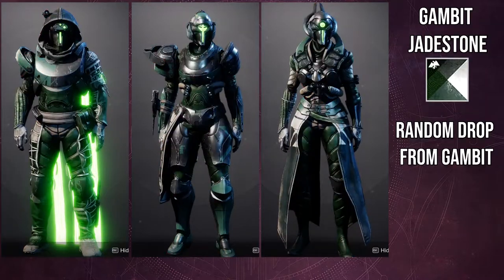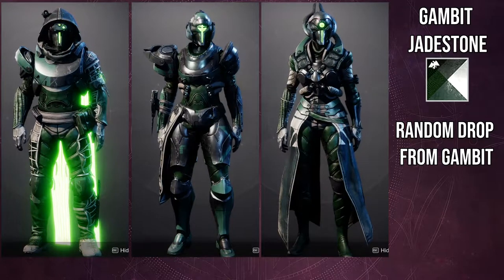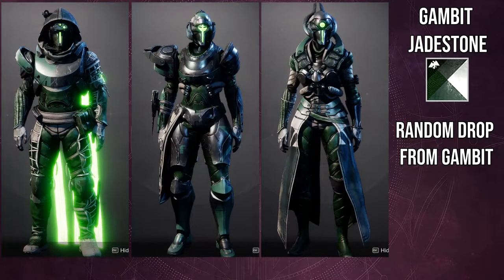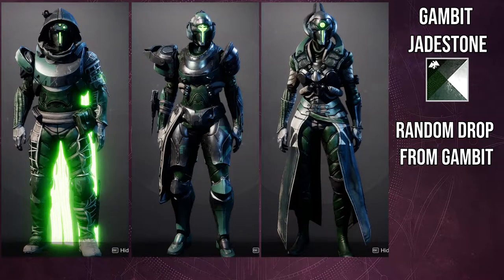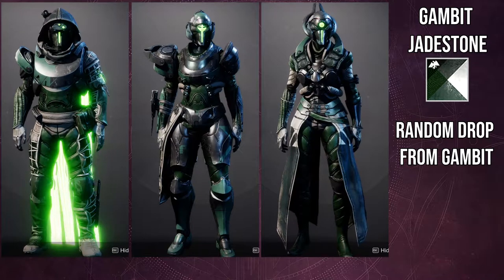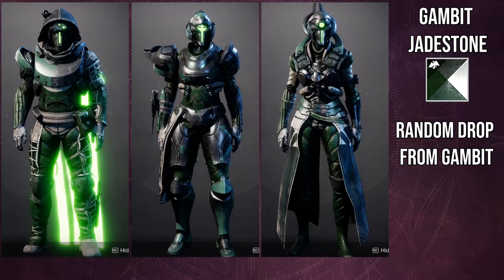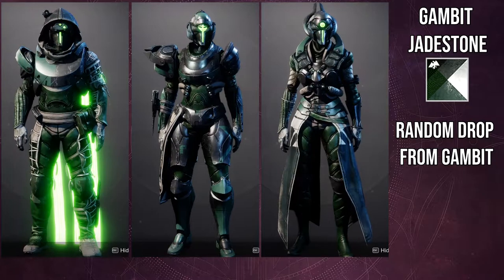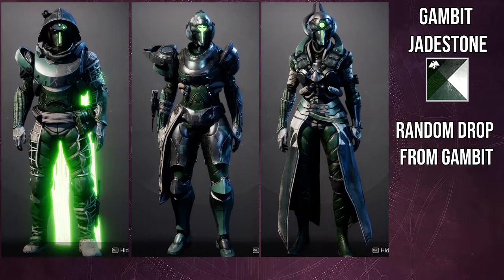The next one is Gambit Jade Stone. This one is currently obtainable through a random drop in Gambit, so unfortunately if you don't like Gambit but you really like this shader you're just gonna have to do it, because this is one of the best shaders in the game — especially if you're trying to go for a really bright glow. As you can see on the Hunters, that glow is really, really bright. The unfortunate part is for the Titans there's not a lot of green; it's only on the underarmor. The armor for Titans uses a lot of the off-colors.